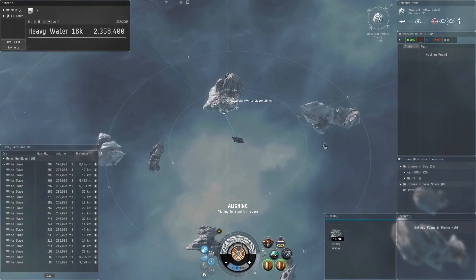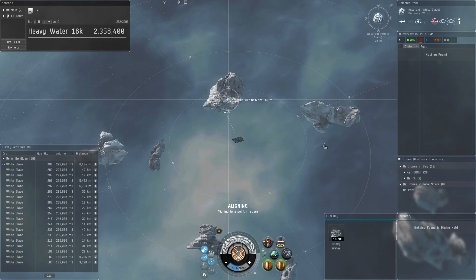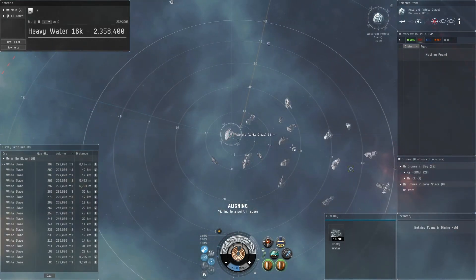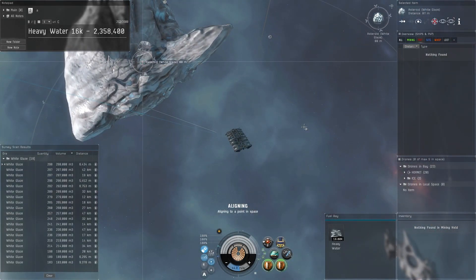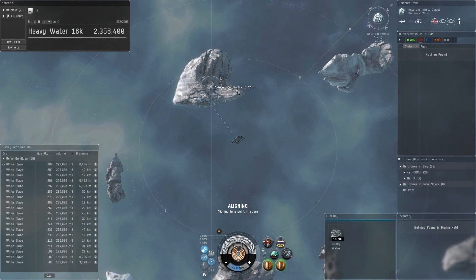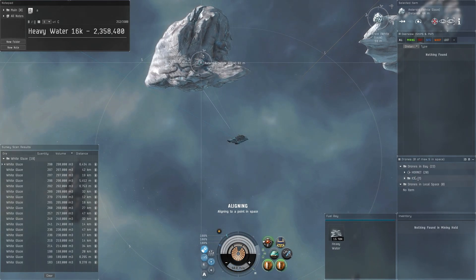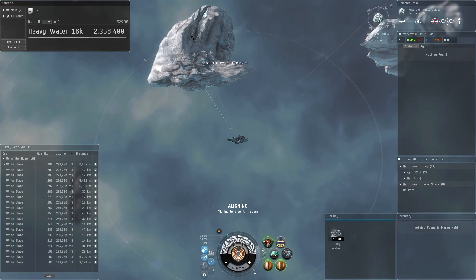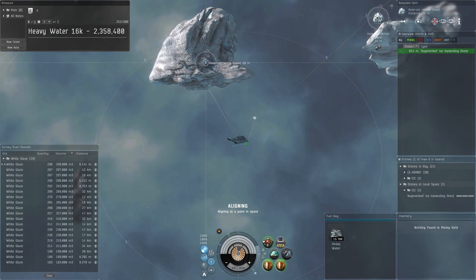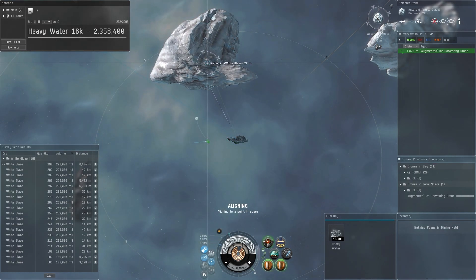What I'm doing here: I'm in high sec, this system's security rating is 0.7. I basically warped to this belt, did a survey scan, and took the highest volume rock — I always start with that. So we're going to get this industrial core on, launch our single ice mining drone, throw it on the rock. We're max skilled for everything on this.